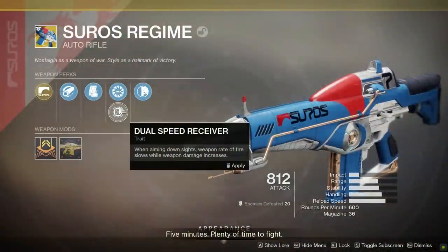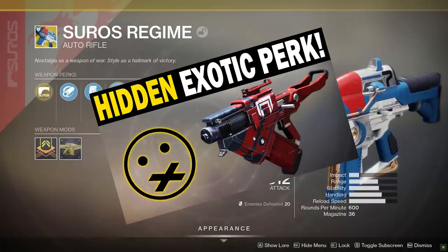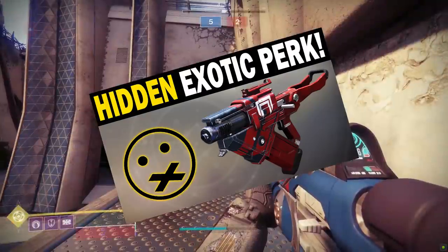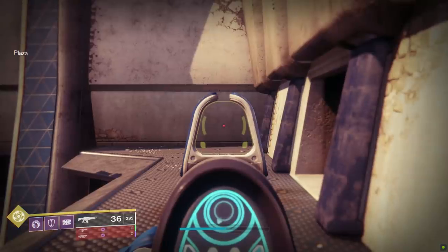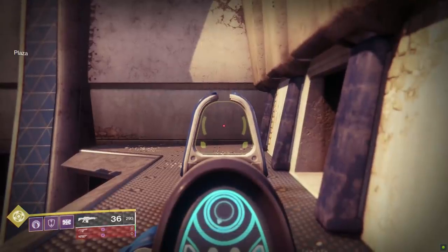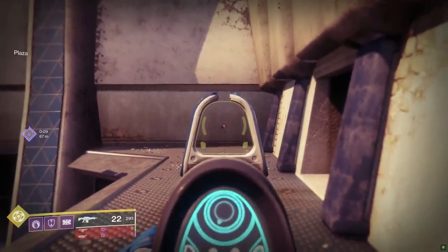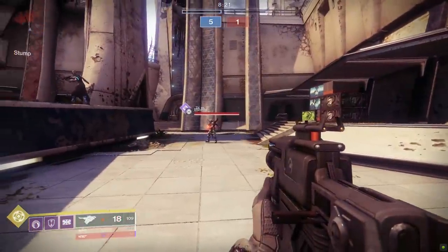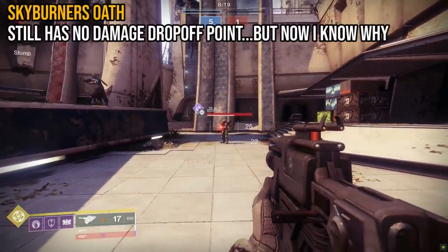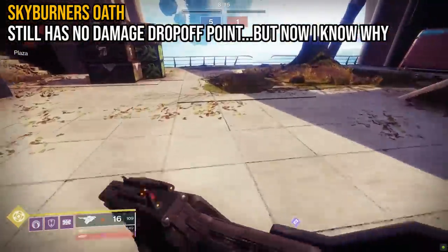So back to it. Recently I put out a video covering a hidden exotic perk on the Skyburner's Oath exotic scout rifle. A lot of you really enjoyed that video and encouraged me to go out looking for more, and that's exactly what I did. Before we go on, I actually want to give you an update on the Skyburner's hidden exotic perk status. The info hasn't changed — it still has no damage drop-off point, but at least now I have a better understanding as to why.